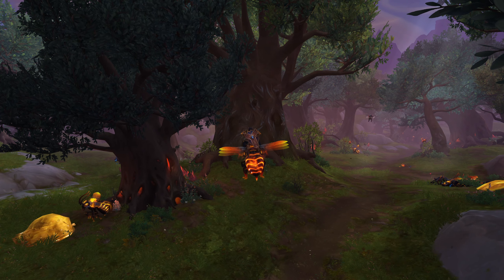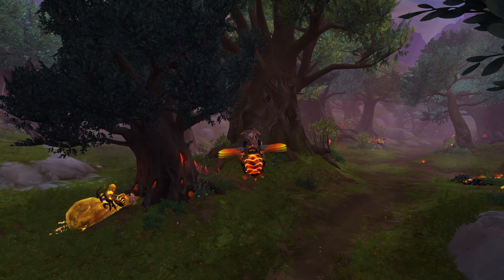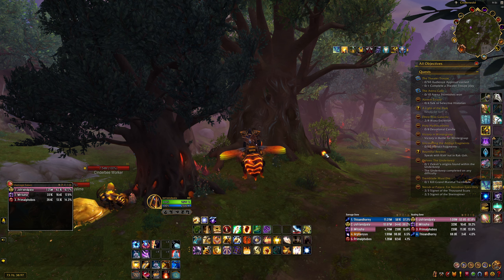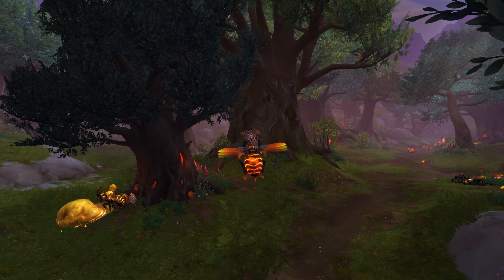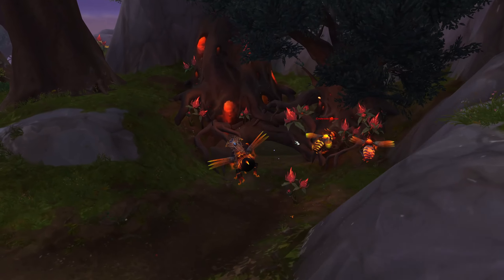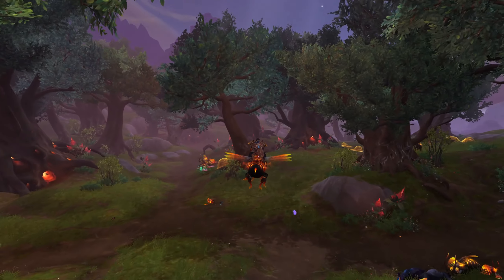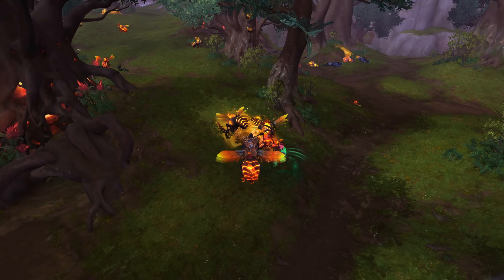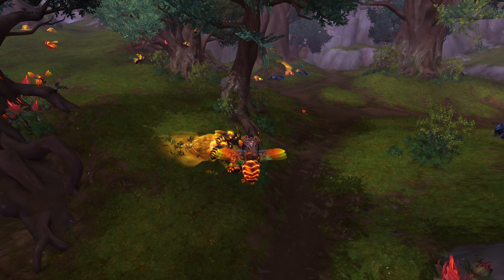Next question is, how do we get 900 Pollen? You need to go over to this area on the map where I'm at right now, and kill all the bees, the slimes — red bees, yellow bees, giant bees, small bees — every single bee as you can see right here, and the slimes, and they'll drop Cinder Pollen.